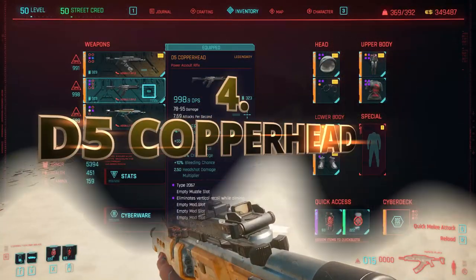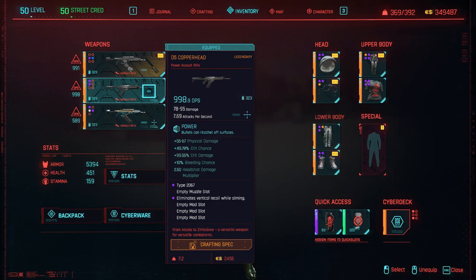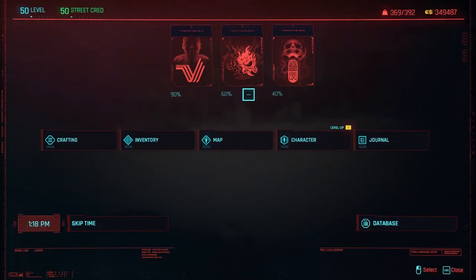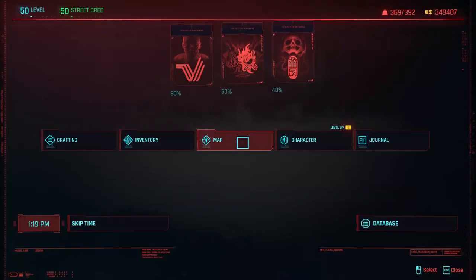In fourth place we have the Copperhead. This is an interesting one — it's a power assault rifle, not unique, doesn't have any special perk, but it's relatively fast in terms of attack per second. I got nice stats: crit chance, crit damage, bleeding, extra damage multiplier. When paired with cold blood and the recoil mod, it becomes very very accurate — but without that it loses it.